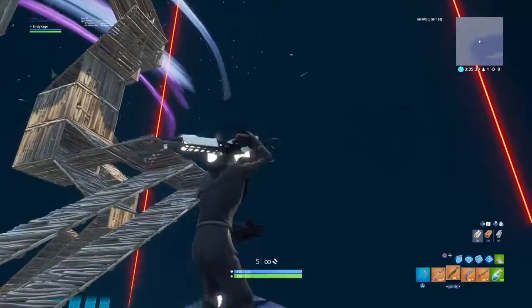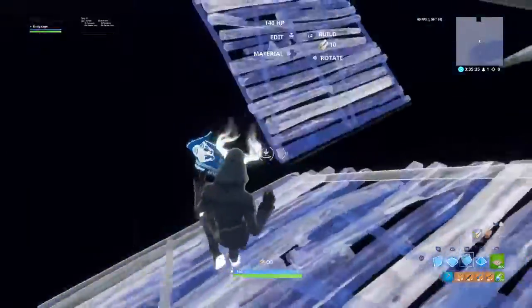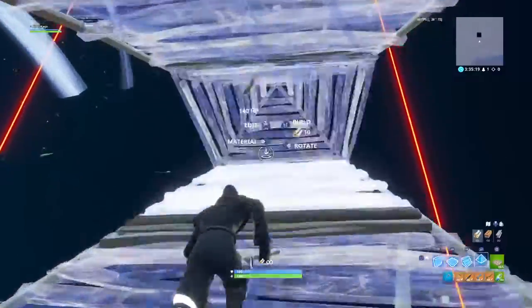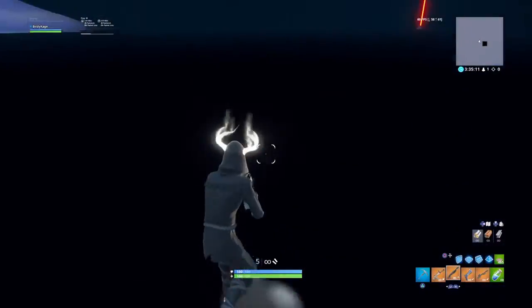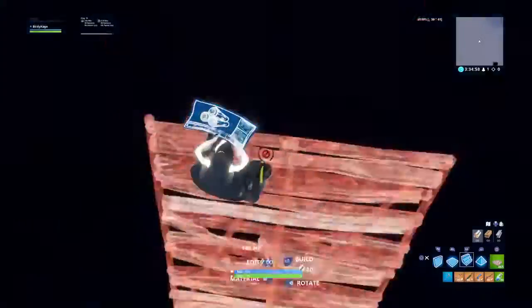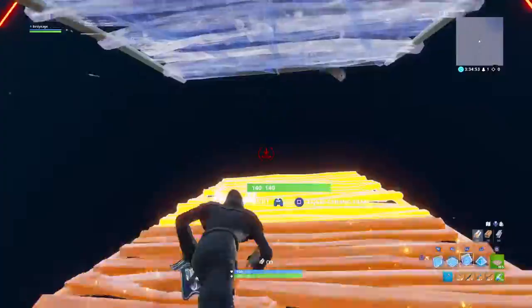That's technically all — I'm just going to show this one more time before we end the video. So technically this is how it's gonna look when you do it: you're just gonna be ramping up, put two pyramids behind you really quickly, stair-floor-stair. Make sure you put that stair before you put the floor, and make sure you don't spam — because if you spam you might actually hit a different button. Trust me, you don't want that. I prefer you use muscle memory and make sure you hit the stair and floor at the right time.